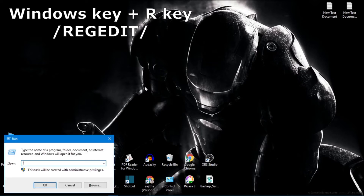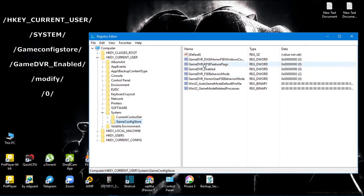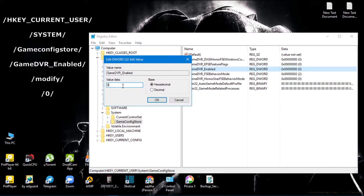First hit Windows Key plus R key, then type regedit, then hit Enter. Then double click on the HKEY_CURRENT_USER folder. Under that, click on the System folder. Below the System folder, open the GameConfigStore folder. Find the GameDVR_Enabled file, right click on it and hit Modify. Set this to 0, make sure to check Hexadecimal, and hit OK.